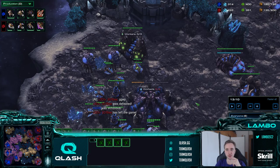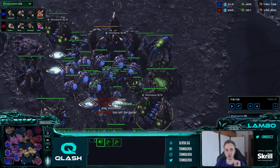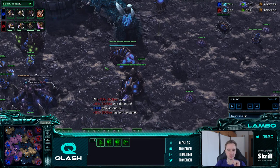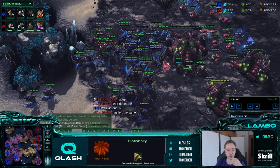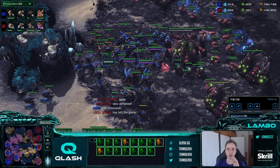Quick summary of the standard build order: 16 hatch, third hatchery with 3 in gas, usually pull 2 off gas then put one drone back in, take a third hatch at 30, baneling nest at 33, then an overlord, and just make drones while having 10 defensive zerglings with around 2 of those morphed into banelings. Very important: constantly scout with zerglings on the other side of the map. This entire guide was brought to you by all my subscribers. I hope this information was useful to all of you - see you in the next guide or on Twitch.